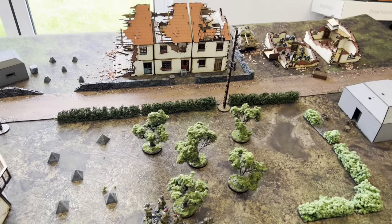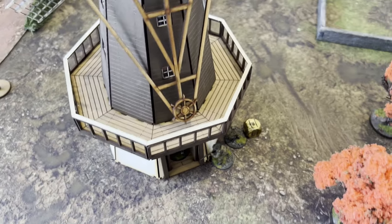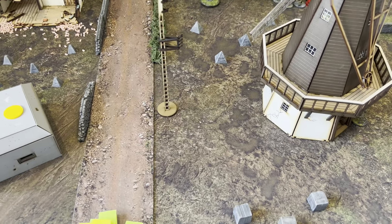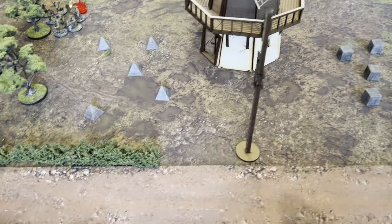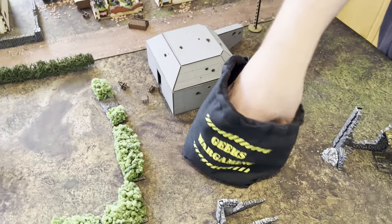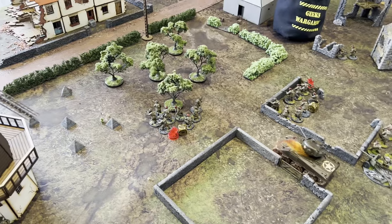The next British dice came out of the bag. I've got the PIAT team, the first lieutenant, and another squad. I decided to move that squad up and inside of a building. Realistically, between there and there with the open windows, that's a killing ground — quite a nasty one. There is another door on the windmill this side, so I could come out towards the bushes and get a little bit of cover. I'm just not entirely sure how I'm going to take that bunker. The next British dice came out and I moved the first lieutenant up towards the windmill with that other squad.